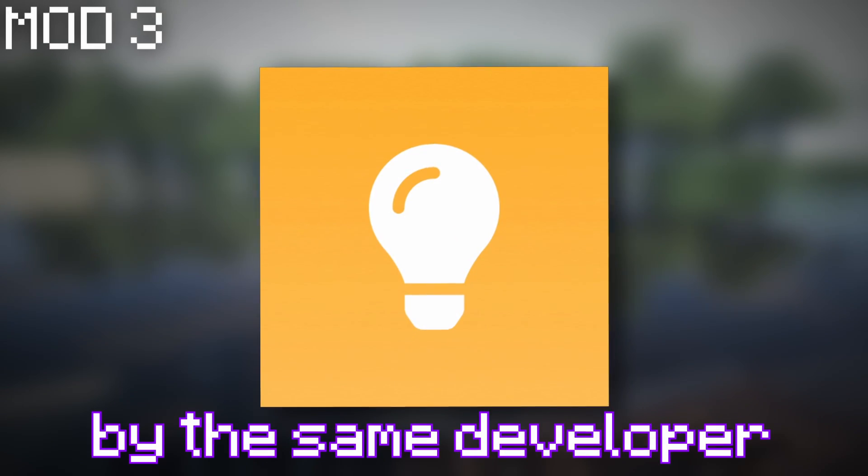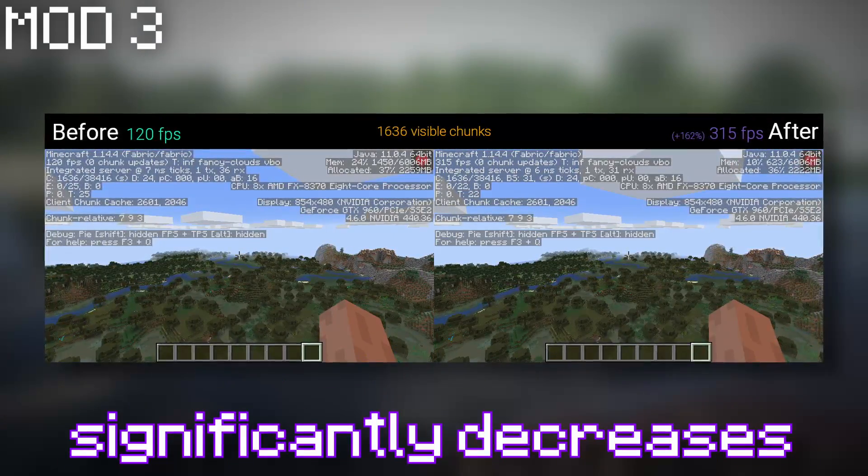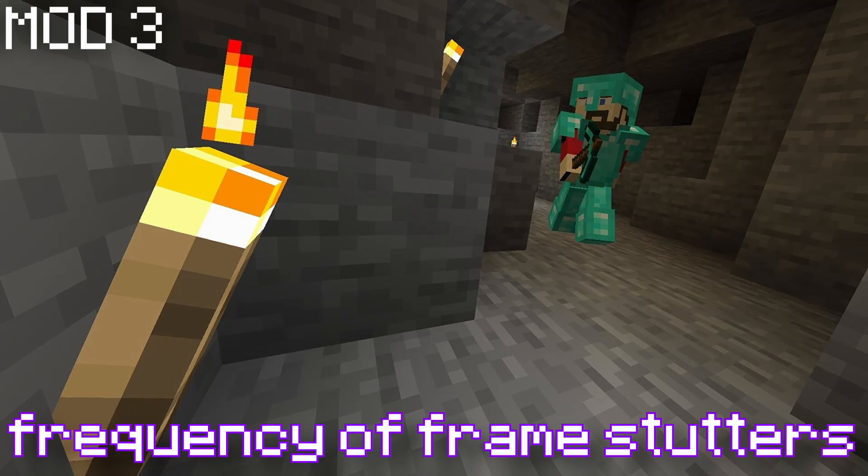At number three we have Phosphor. This mod, once again made by the same developer as the previous two, is used to make the lighting engine more efficient. Using this mod significantly decreases the time it takes to load chunks and also reduces the frequency of frame stutters.